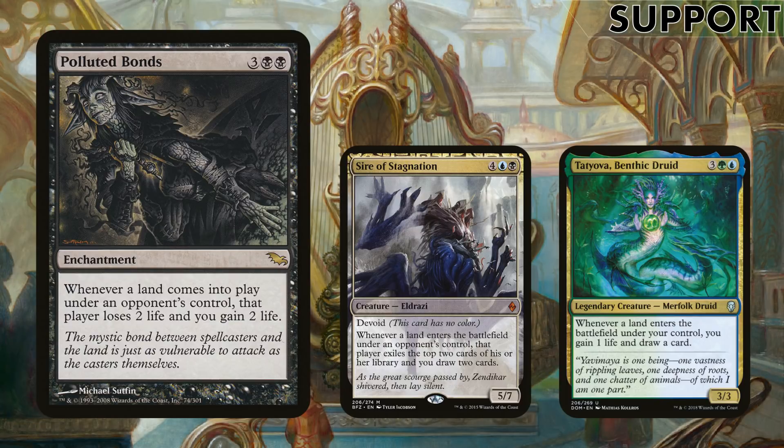Support cards are those which don't have a dedicated home but work well with little combos. Polluted Bonds, one of my favourite cards — every time they play a land, they lose two life and we gain two life, and because our commander triggers it again that's four life swing per land they play. Similarly, Sire of Stagnation: every time an opponent has a land come into play, they exile the top two cards of their library and we draw two — with our commander, that doubles. These give us so much life and card draw. Tat Yorva offers more life gain and draw as we play more lands, doubled — so every land that enters, gain two, draw two.